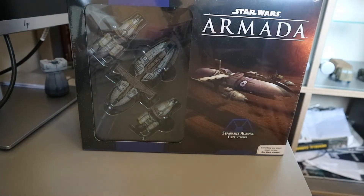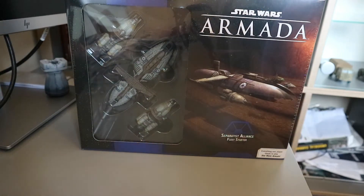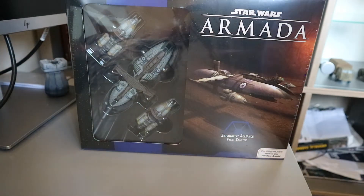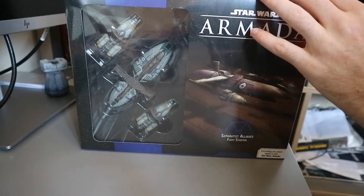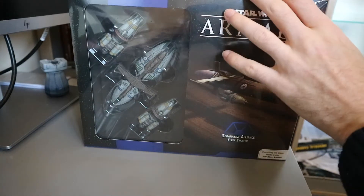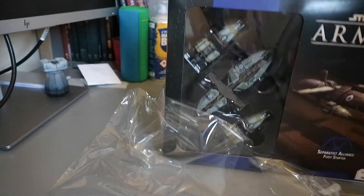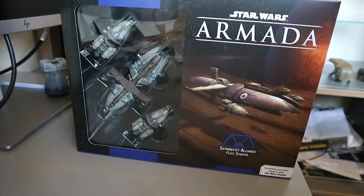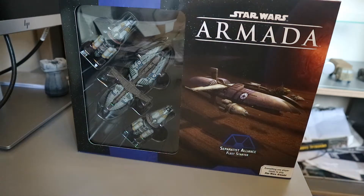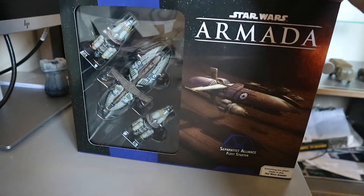Right, without further ado, off we go. Let's have a look at this Separatist fleet. Now I've already said I think the models for this are amazing and they are. I'm actually collecting Galactic Republic for this expansion, but I am quite jealous of these droid models. These have been released by Fantasy Flight to get just the one person into the game. It wasn't like the old core sets where you get two sides — they just want to do the one this time. I think it's a smart move because quite often people want to get into it when their friends are already into a game, and then it'd be like, well, I've got two sides I don't really use, what's the point?